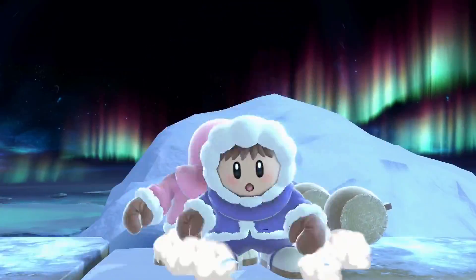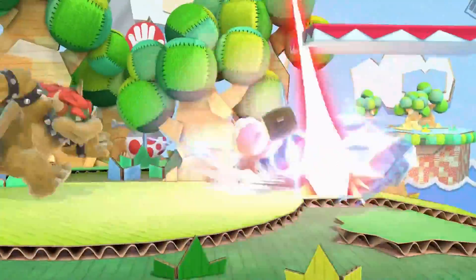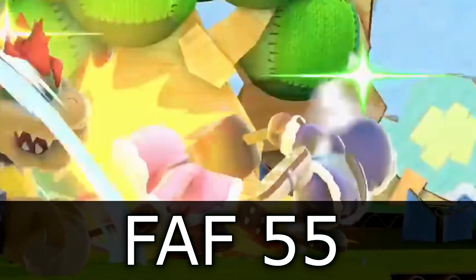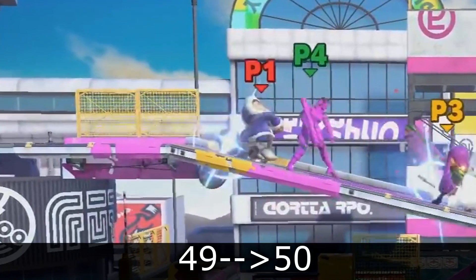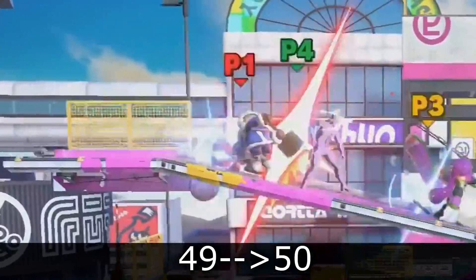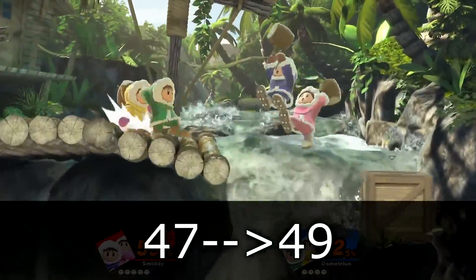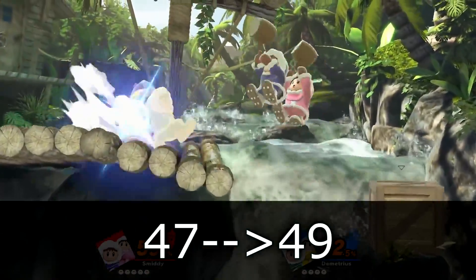It also has 21 frames of landing lag compared to 42 from Brawl, which is a significant landing lag buff for the Ice Climbers. Moving on to their Smash attacks, their down smash appears to have more range because Nana and Popo actually separate further away from each other, whereas in previous games they were close together when down smashing. The first active frame of this is about 55. Up smash has an FAF of 50 compared to Brawl's 49, a 1 frame difference — not that big of a deal but worth mentioning. Forward smash has increased lag by 2 frames, from 47 to 49.